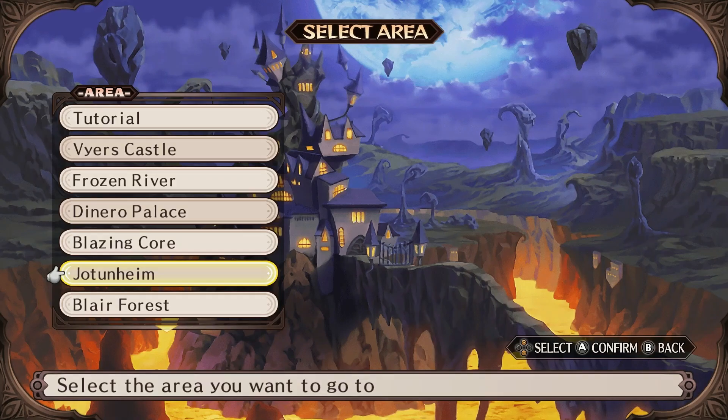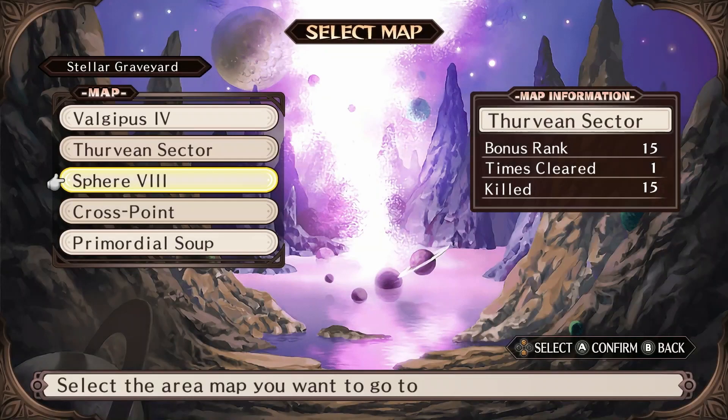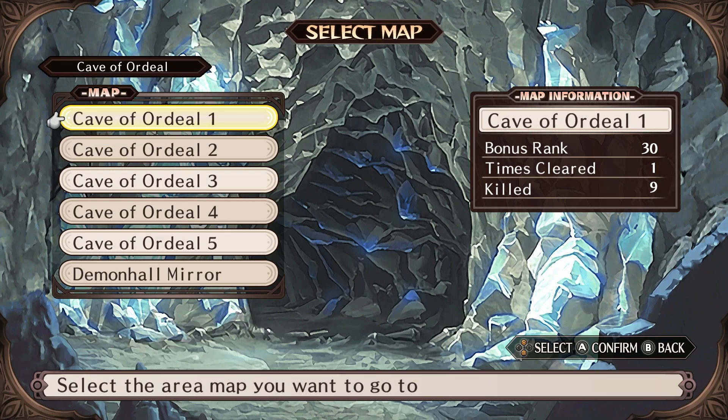One is Jotunheim, Terrible Cold. The next one is Stellar Graveyard 1, and then Valgipus 4. Those are before you beat the main campaign. The next two are very post-game: one of them is Cave of Ordeal 3, and the second one is Demon Hall Mirror.